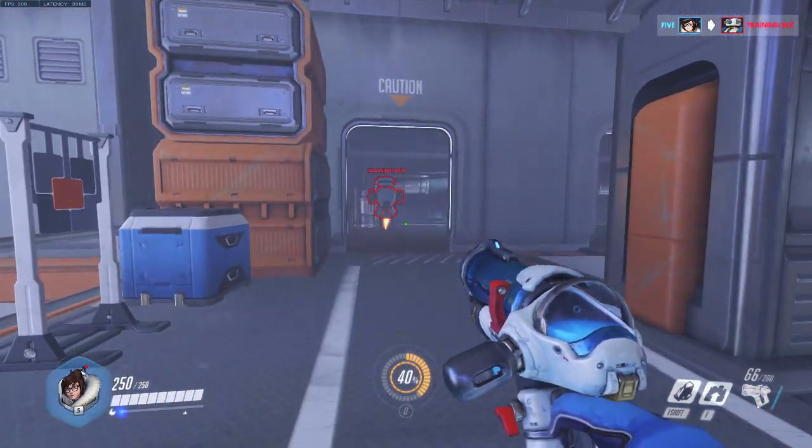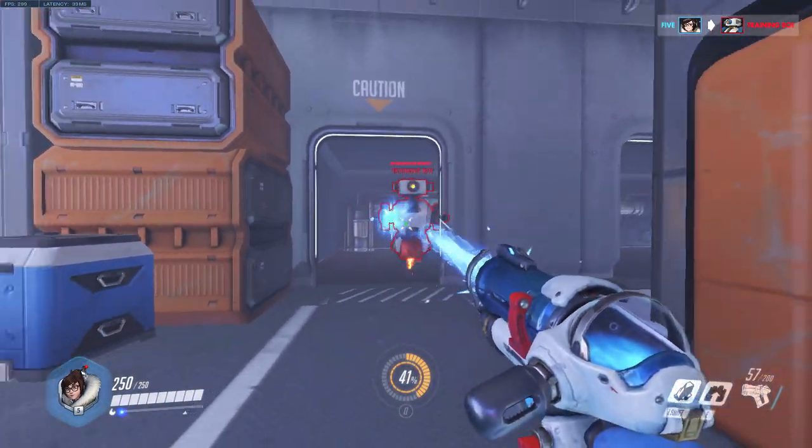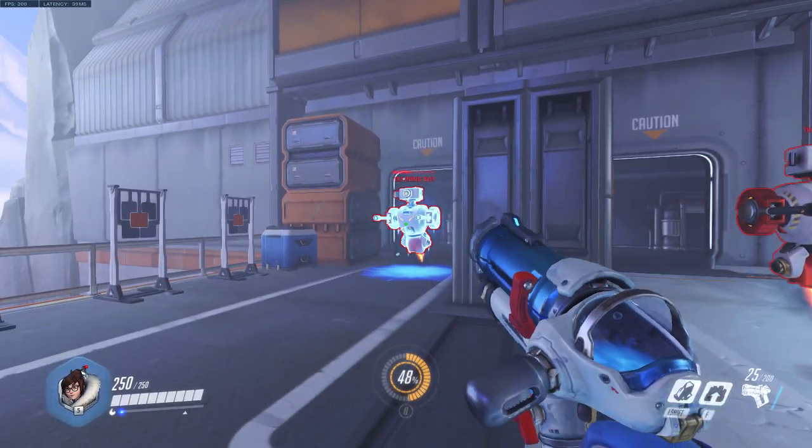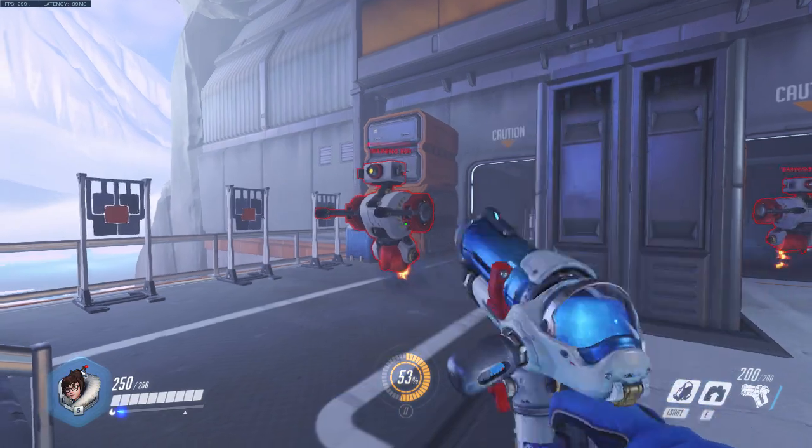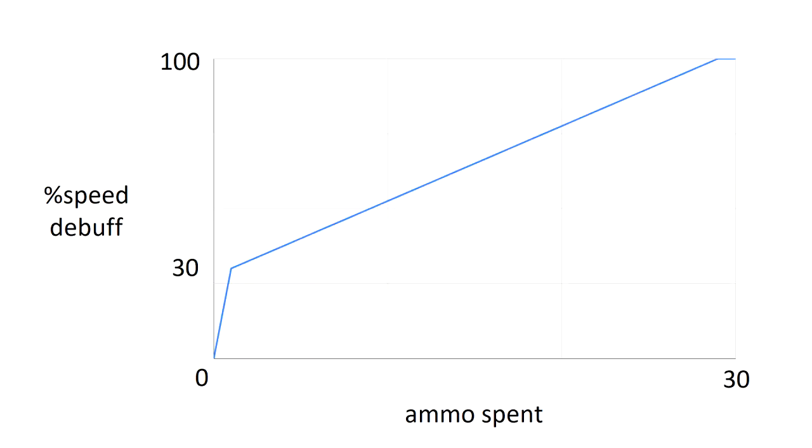You might think that since the speed debuff and the rate of being frozen are directly linked, each unit of Mei ammo is going to slow the target the same amount. This is kind of true — it's true for the second ammo round through to the 29th ammo round. Those all apply a 2.5% speed debuff, but the last round doesn't slow the target at all, and the very first round slows the target to 70% of their normal speed straight away.